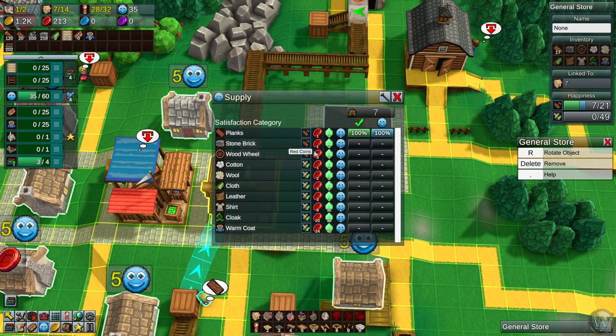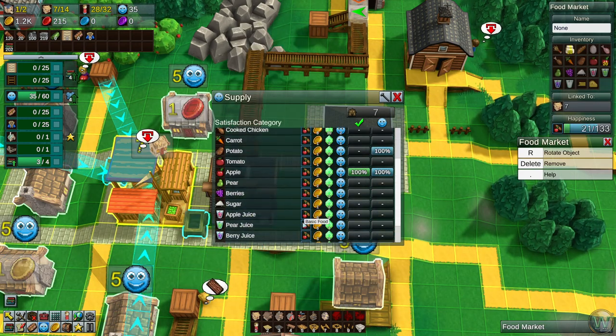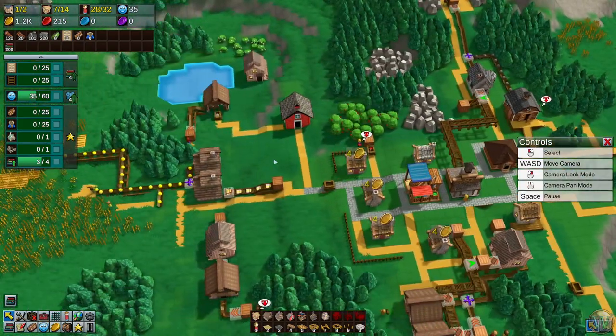These are the categories I was talking about — hardware, clothing. I didn't see those on the store here because basic food is all basic food. That's why I didn't notice it before.